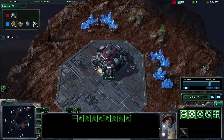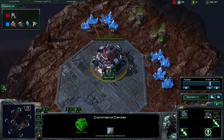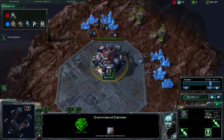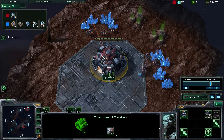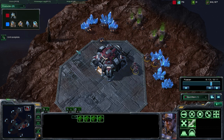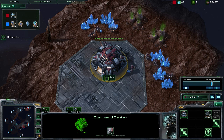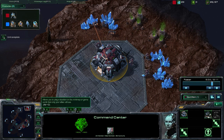Something to note: I would suggest continuing SCV production. It will slightly delay the marine push — only slightly — but it's going to vastly increase your resource income. If you want to stick with roughly one SCV per mineral patch, okay. But at the very least, I'd strongly suggest getting an orbital command, because those MULEs are going to be a huge boost to your economy and allow you to do much more.